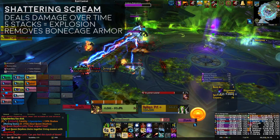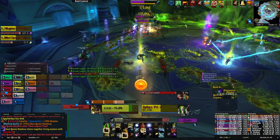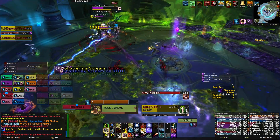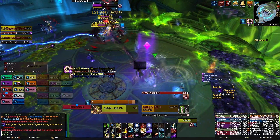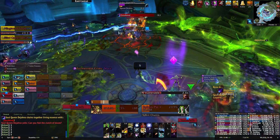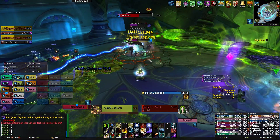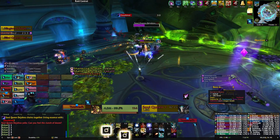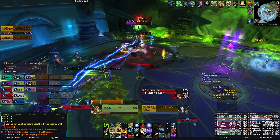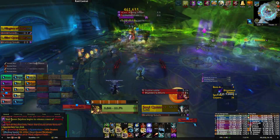After Shattering Scream ticks five times, it will explode. On Normal, you can just interrupt it. But on Heroic Mode, you will need the five-stack explosion to remove the Bonecage Armor that the Corporeal adds get at 50% health. That means the target of Shattering Scream needs to run to the location where the Corporeal Tank has the adds — for us, that was the purple marker — and no one can interrupt that Shattering Scream. You have to let it finish so the explosion removes the Bonecage Armor. You only need to do this once per set of Corporeal adds, so every other Shattering Scream can be interrupted.